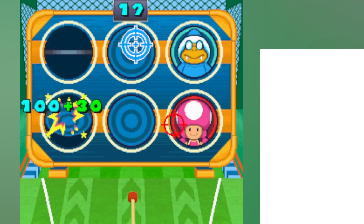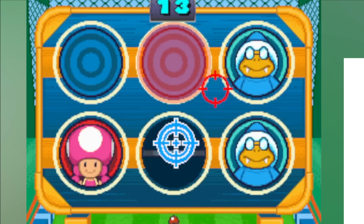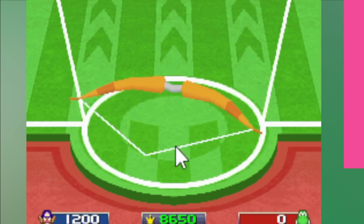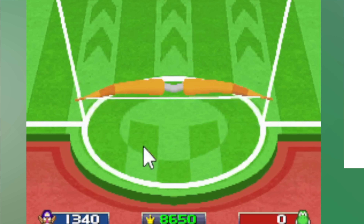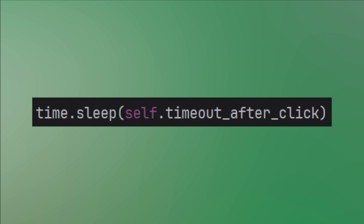Most of my arrows aren't hitting and the streak ends. I'm firing way too fast — the arrows just vanish when you click before the last one reached its target. So let's add a little timeout after firing and try again.